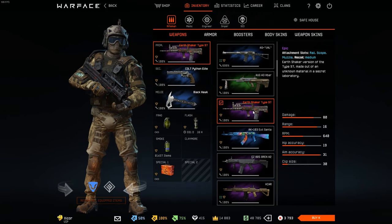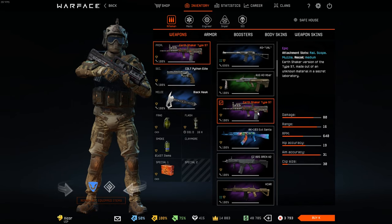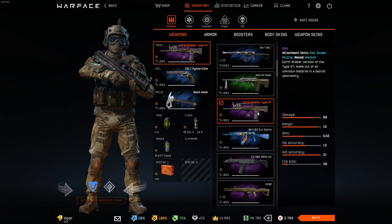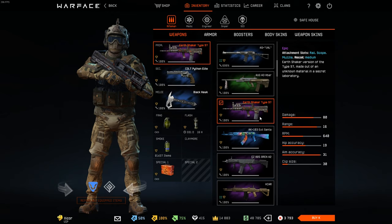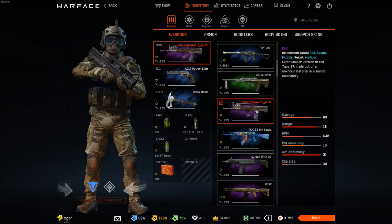These Earth Shaker weapons — if some of you don't know, after the publisher changed from Crytek to my.com itself, all players were offered a free set of Earth Shaker weapons to sort of promote the transition and carry over to the new publisher. So that's where I have these from. I don't even have the normal T-27.